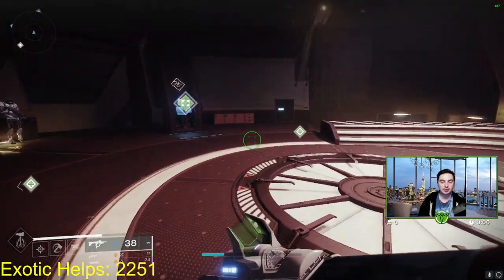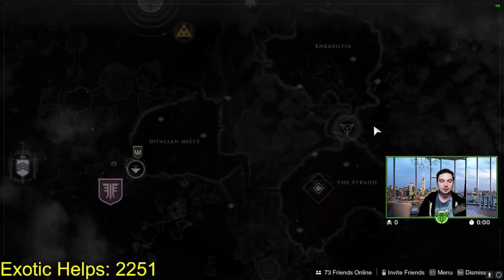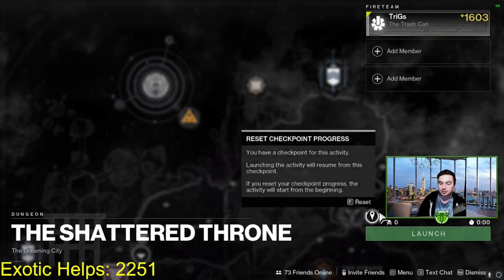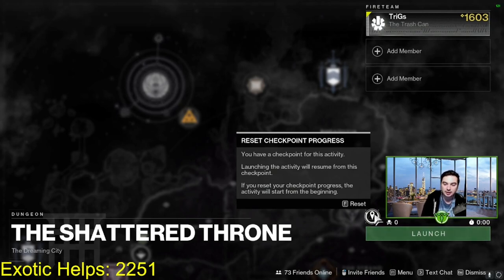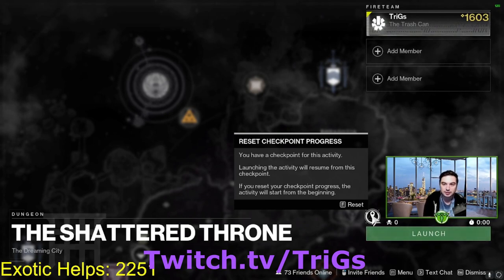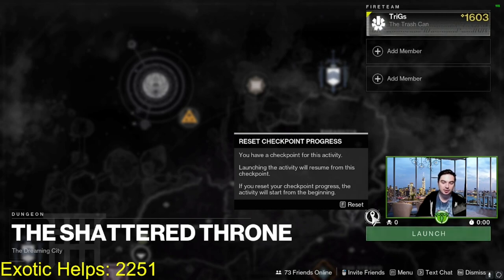We need to go into the Shattered Throne dungeon and present this talisman. You're going to have to run this dungeon two times up to the statue - one to present the talisman and one to cleanse the tokens. If you need any help, we have about 2,251 exotic helps and I have all the checkpoints for Wishender. Come by the stream at twitch.tv/tricks and I'll gladly help you out - it will take like 10 minutes.